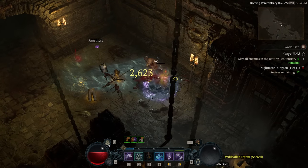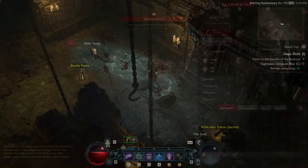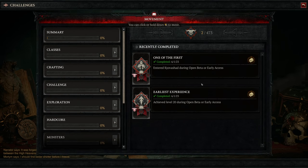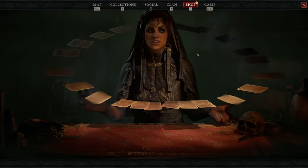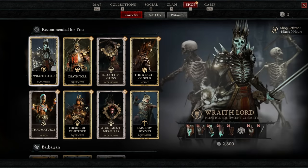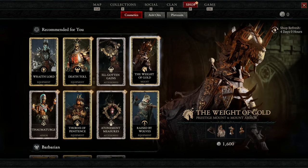Before we wrap up, I want to talk about the microtransactions. Simply put, I don't think they should be here. They are implemented in a way that doesn't particularly bother me — they're strictly cosmetic — which means they aren't a huge deal as long as they stay that way. But in a full-price game, I really don't think cosmetic microtransactions or any microtransactions should be here at all, especially when some cost like $25 — at which point they're basically just transactions.